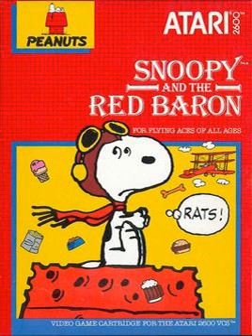Snoopy and the Red Baron is a single-player game with the player guiding Snoopy on his doghouse, with four variations of difficulty to play. The objective is to shoot down Snoopy's rival, the Red Baron, with controls being the stick to maneuver Snoopy and the button to fire.